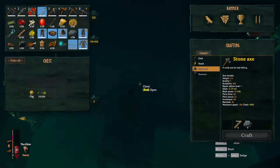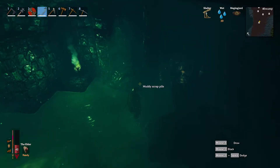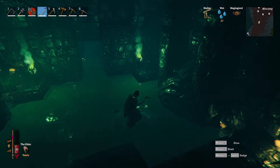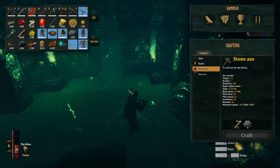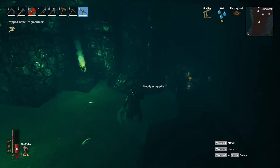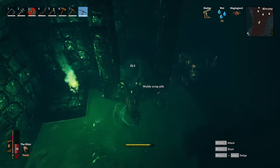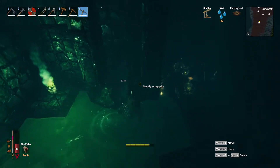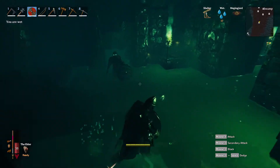You can get poison arrows from the chest in here, which are quite cool. Right in here you'll find muddy scrap piles. Get out your pickaxe tool. You don't need bones — go away. In the muddy scrap piles you find things like leather, but one key thing you'll get is the iron you're after.